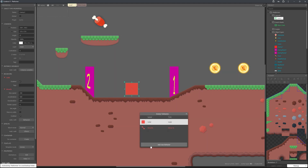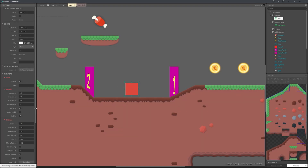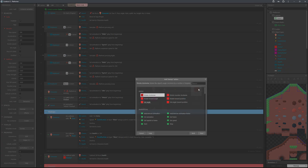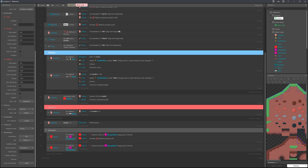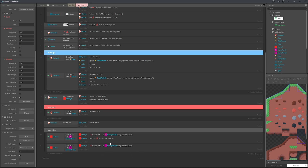We also need to add the Platform behavior to Enemy 1, and scroll down to disable Default Controls. Then on Start of Layout, add an action — Enemy 1 Set Move To Object: Enemy 0.1 — to set the initial movement direction. So at the start the enemy moves to the first point, hits it, moves to the second, and keeps going back and forth.